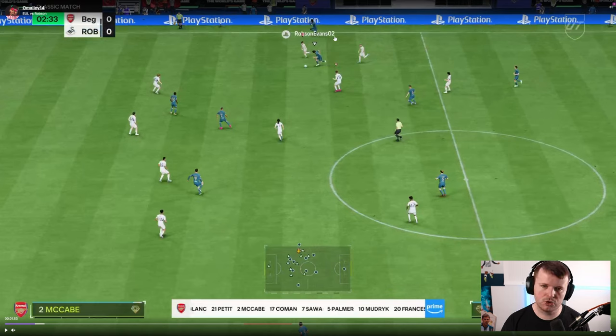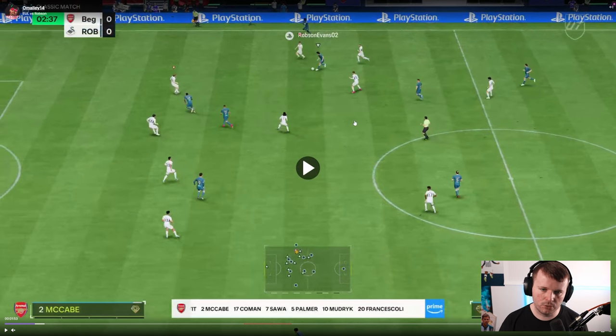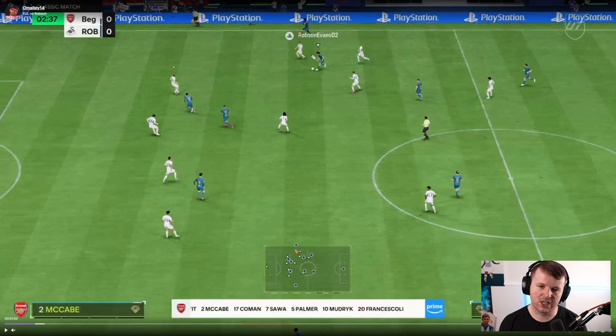The opponent doesn't punish this as much as he should. He sends the right back on the overlapping run, which is good, but this area is not good. What could you do here? When we're out here, what do you think we should be doing? Is there anything specific — I'm talking more so about pressure — that you think could be done differently?